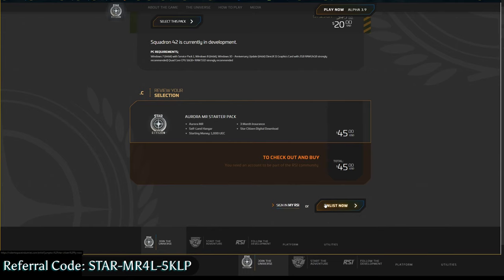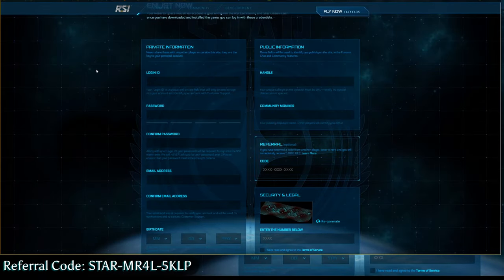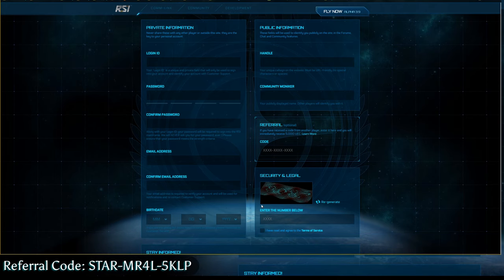Next, we hit Enlist Now. From here, we're going to put in our information. You will have your login ID — this is what you put in the launcher and on the website to log in. This is not something you will ever share with anybody. Make it something unique that only you will know. You're going to have your passwords, your email, and your birth date.